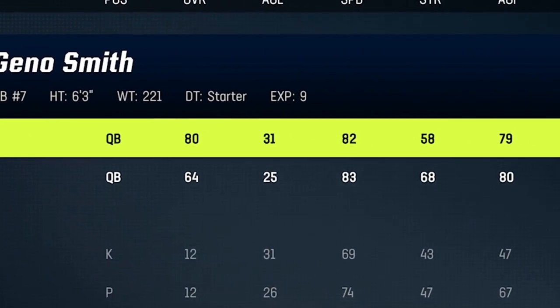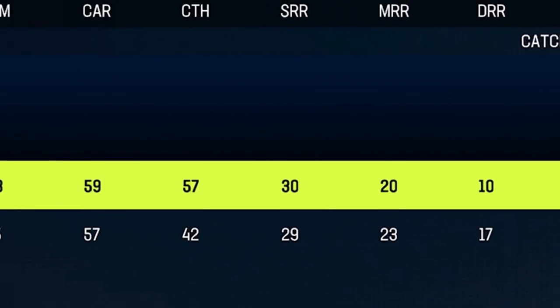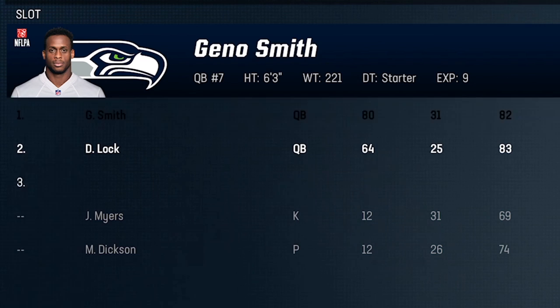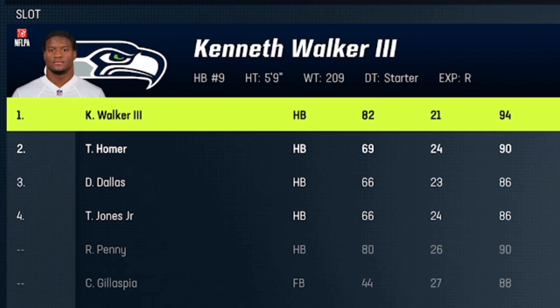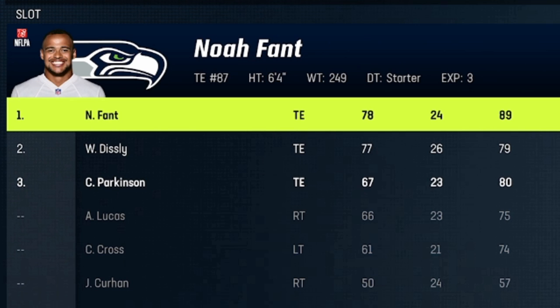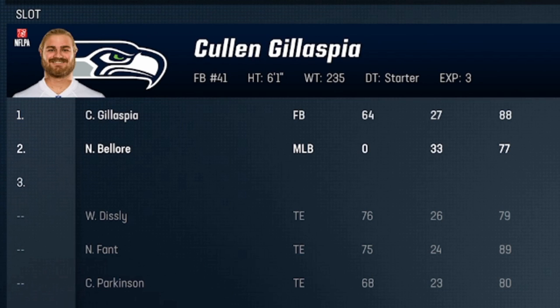Looking at their roster, I'm pretty used to using average quarterbacks in Madden but Geno actually has a stronger arm with an 88 throw power rating compared to Jalen Hurts who only has an 86, and that was pretty much my biggest issue with Hurts. They have a lot of exciting rookies and tons of speed with Kenneth Walker, one of the fastest running backs in the game at 94 speed. The receiving core is also fast with DK Metcalf at 95, Tyler Lockett at 93, Marcus Goodwin at 96, and Noah Fant at 89 speed at tight end. Even their fullback is an 88 speed.